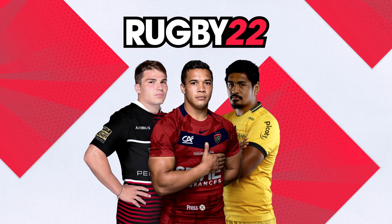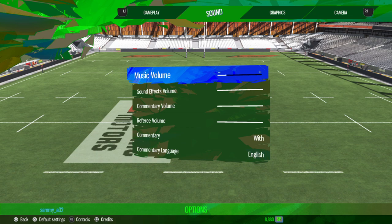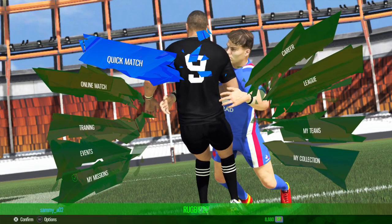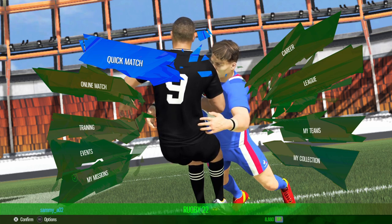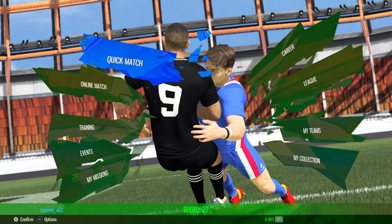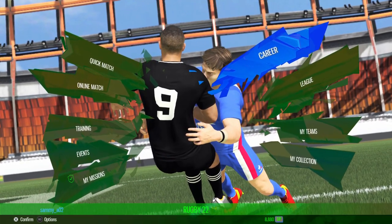I'm going to turn the gameplay down because it's going to be pretty loud, but as you can see we have Antoine DuPont, Justin Colby and Will Skelton. Sorry about that, it's bloody loud. One of the first things I noticed about this game when I was looking at the trailers is that the face scans are looking a lot better for the well-known players, but the other players like the backs look a lot like forwards still — that build is weird. And one thing that is pretty disappointing is the menu UI, in my opinion, just looks really unprofessional, like something on a flash game.